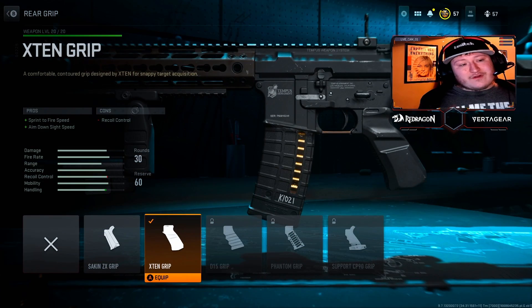Lastly, for the rear grip, we're using the X10 grip. This is going to give you sprint to fire speed and aim down sight speed, but you're going to lose a little bit of recoil control.